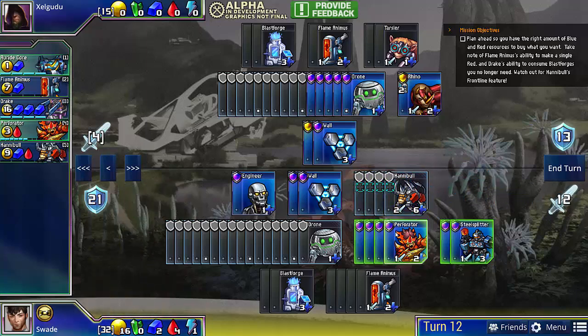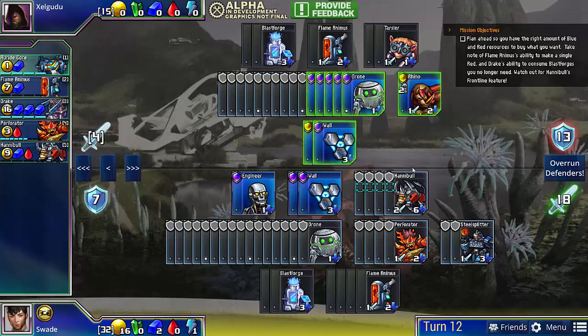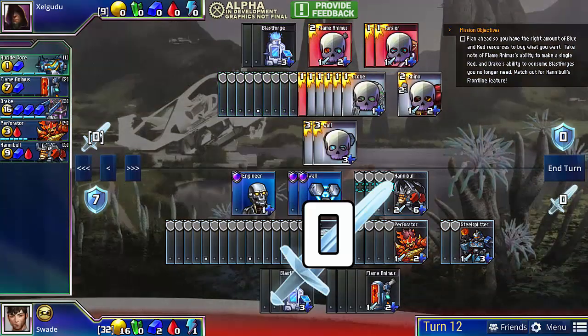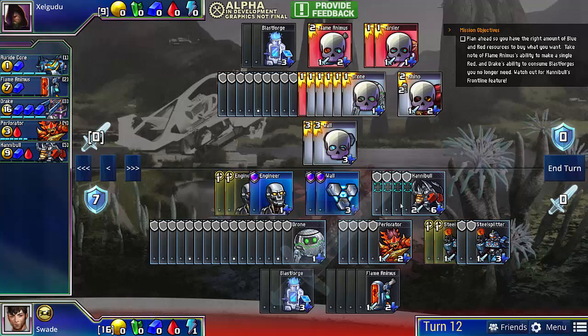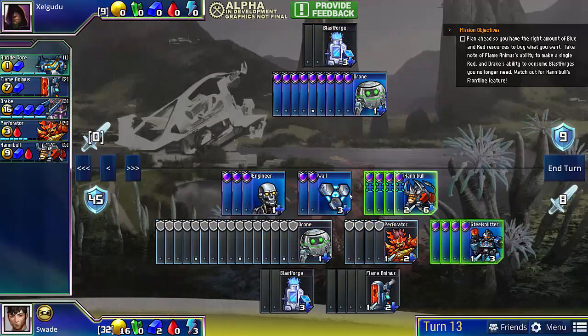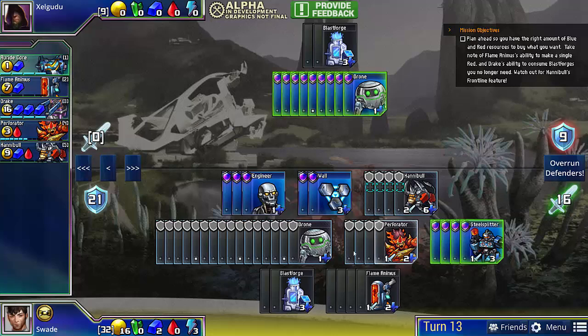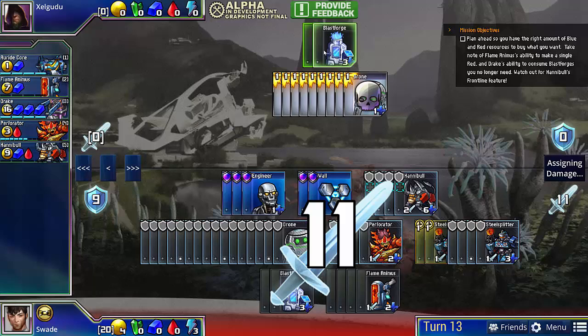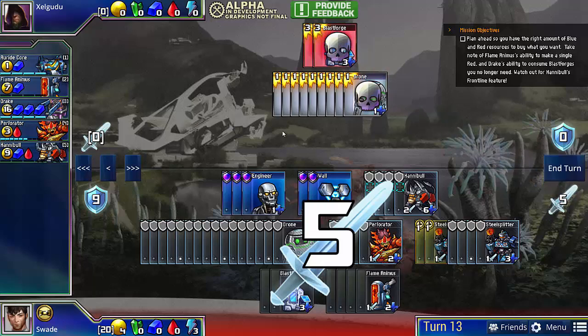And now I just attack with everything — I'm doing 18 damage. This is just a massive amount of damage from having Flame Animus into Hannibal; this is one of the strengths of Flame Animus. It lets you assemble massive amounts of attack really quickly if you have supporting units like Perforator and Hannibal. You can really streamline your build, plan ahead, and make sure you have exactly enough resources to buy what you want. The Flame Animus produces the red for the Perforators to attack, and then I can buy two Steel Splitters every turn — a really optimized build that's enough to win the game.